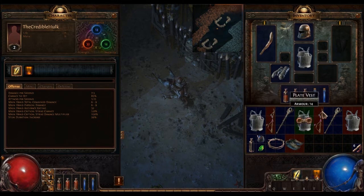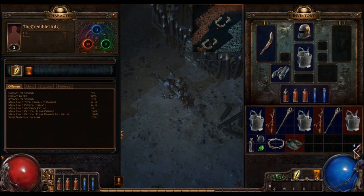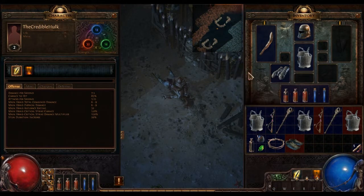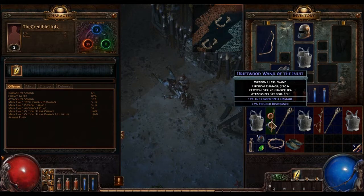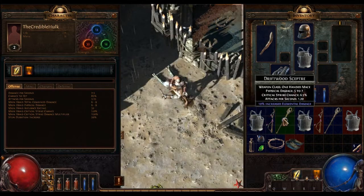Now these red items - these are unidentified. I do have these scrolls of wisdom which identify items. I right click on the scroll, left click on the item, and it identifies it. So now I could use that if I wanted to - The Wand of the Inuit. That's probably more useful for a magic character - it's plus 11% increased spell damage. I don't think that's going to be useful for a melee character.